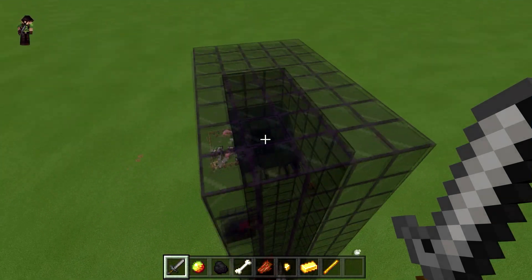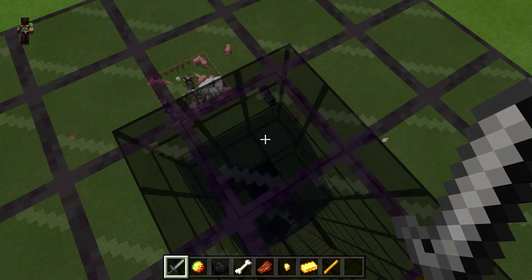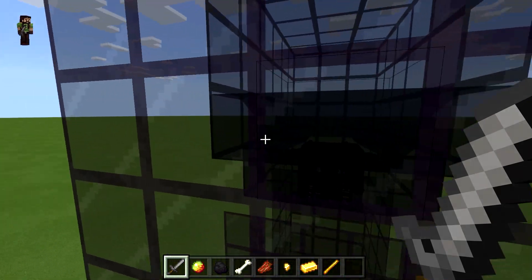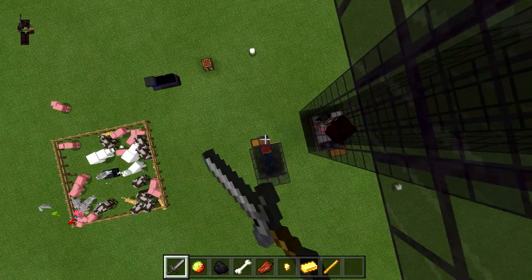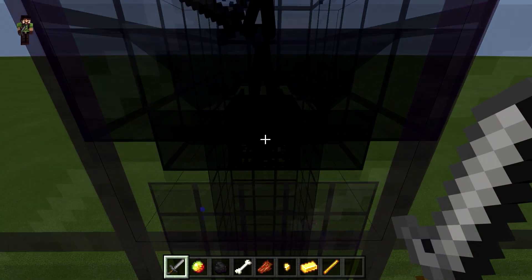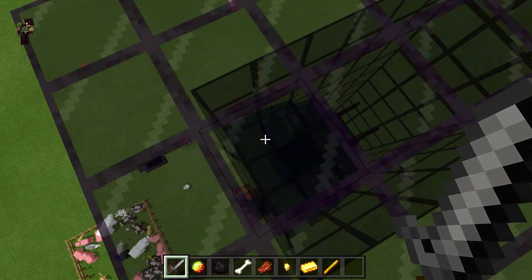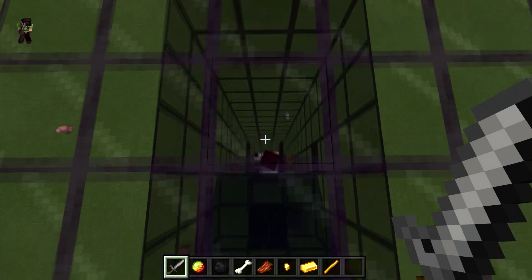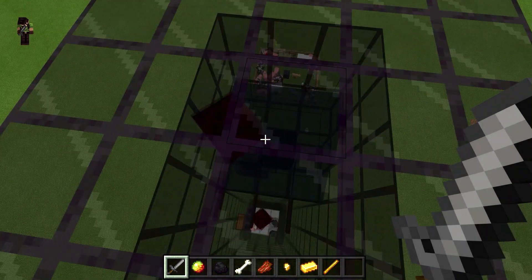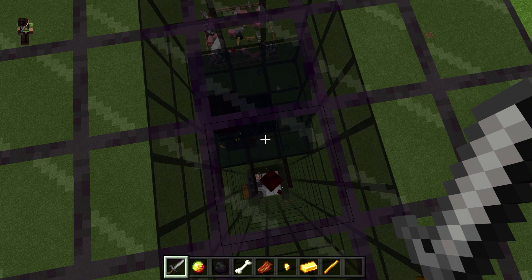It's real simple. I've got the three-block area with the water, set up the same way as the hostile spawner but in a three-block area. The spawner is in the middle, they spawn, the water pushes them forward into the three by three area. It has to be three by three — otherwise the big slimes will get out and go right for you.